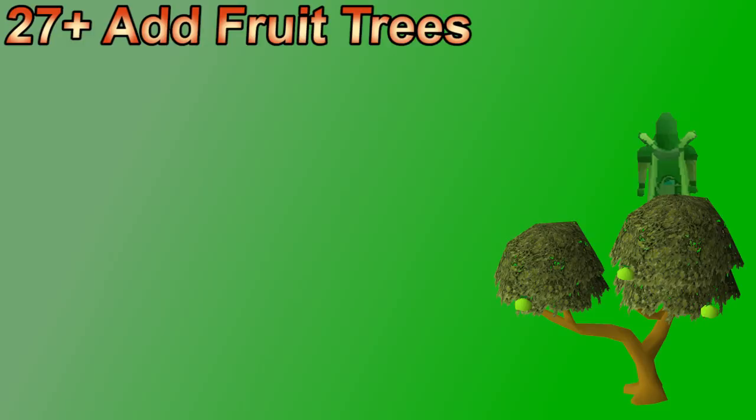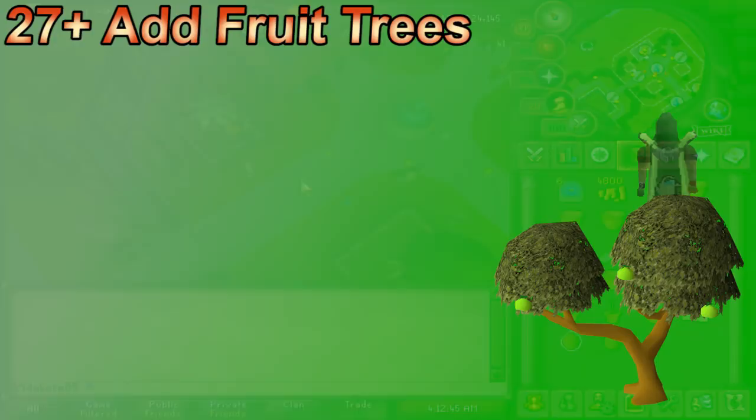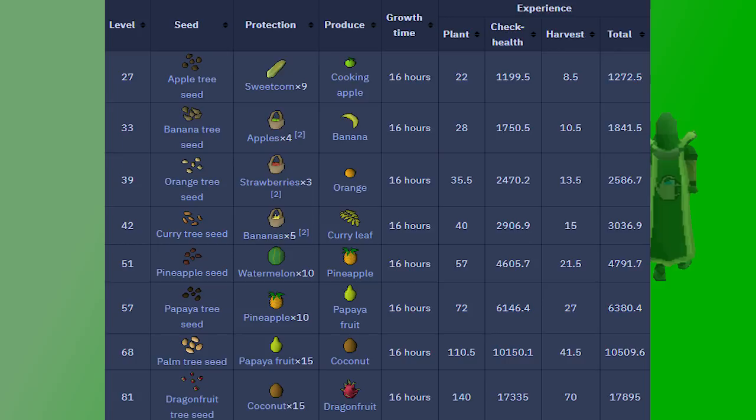At 27 you can start growing apple trees, your first fruit tree option. From this point, do tree runs with the best tree you can, and every 16 hours or so add fruit trees to your runs. Any additional patches add farming XP but require more time for less of an XP drop than trees. If you only care about 99 farming, just doing tree runs is the simplest and most reasonable approach. It's highly suggested to upgrade to the next tree as soon as you unlock it, though trees get expensive and not everyone has the same budget. Maxing out at maple and pineapple trees isn't a bad idea if cash is limited.